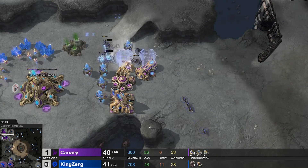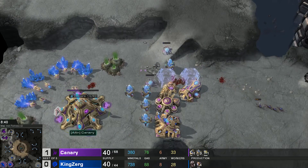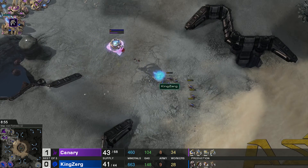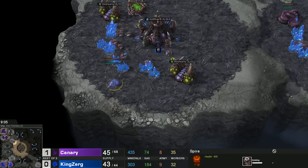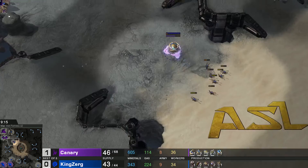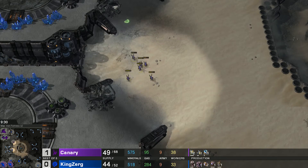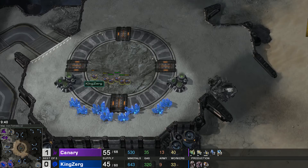KingZerg moves in — force field goes down but two lings get into the main. They're a bit indecisive — would have liked them to target the sentries. KingZerg throws down a spire in his main base — Canary did not spot it. Canary is a diamond player and should know something's up. KingZerg has no roach warren, no roaches, and queens are pretty late. Canary has a robo and three gates going down, trying to stay aggressive, but will have very little anti-air — just two sentries and a cannon.